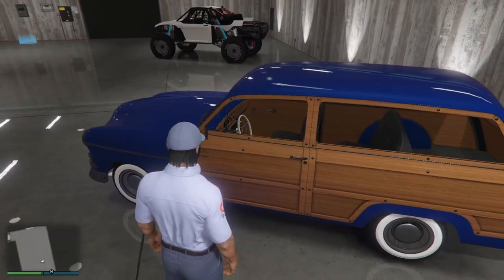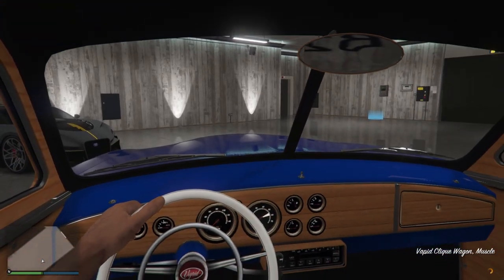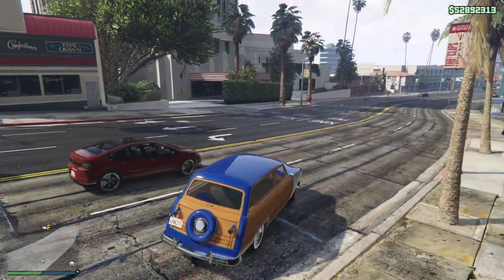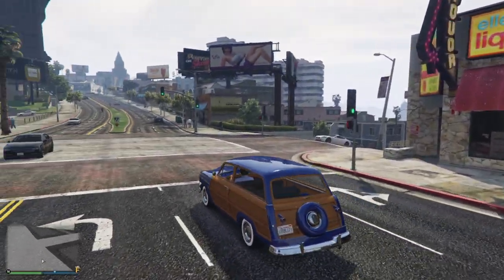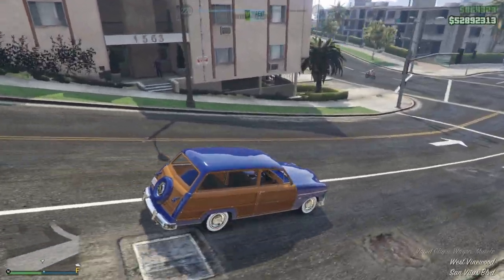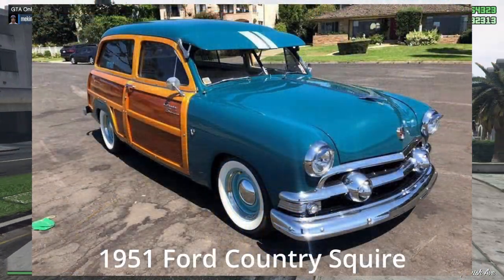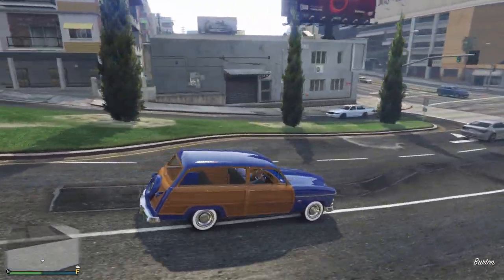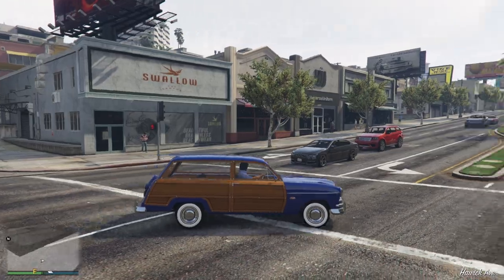Let's get in this car — it did that weird animation. I hope you guys have a fantastic day and your week is going by well. Starting off, I believe this car is based off of the 1951 Ford Country Squire. Looking at it, I think Rockstar did a fantastic job — I like it, actually. It looks really nice and unique.